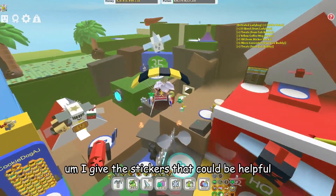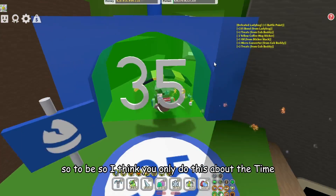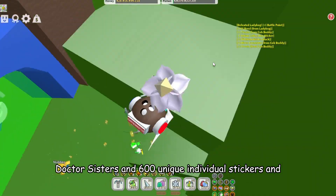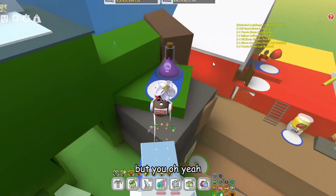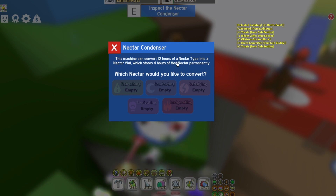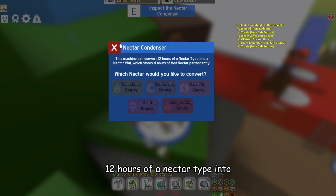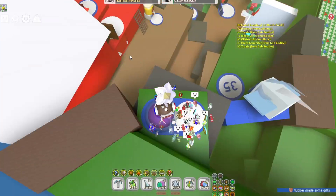Yeah, the sticker stacker would be helpful. I think you can only do this at the best time, actually, since there's only 600 unique individual stickers. And for the next thing, this is a nektar condenser, which condenses 12 hours of a nektar type into a nektar vial.